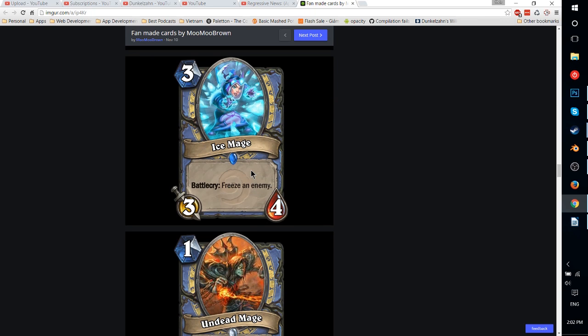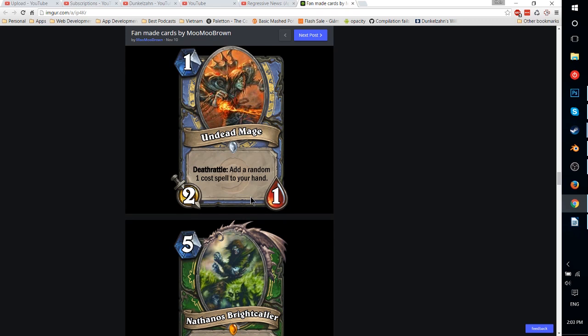Ice Mage — 3-mana 3-4 with Battlecry: freeze an enemy. Freeze is a pretty good effect, and the fact it's targeted rather than random is great — getting a pretty solid playable minion for free alongside freeze is really good. Obviously you could use it in a Freeze deck — Ice Mage plus Ice Lance for 4 mana, put out a 3-4, deal 4 damage. Pretty good. Would be played in a lot of Mage decks, and could even be argued as a fit for any Mage deck. Freeze is good for Tempo Mages because your opponent has less options to respond, and good for Freeze Mages because you reduce incoming damage. Overall really strong, and probably played 2-of in most decks.